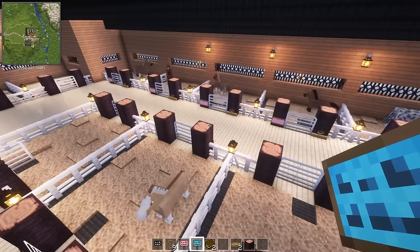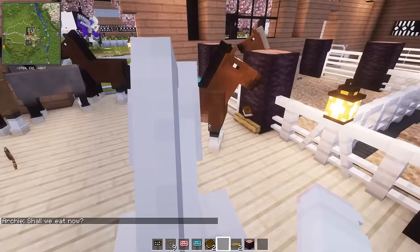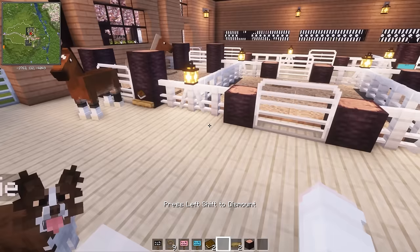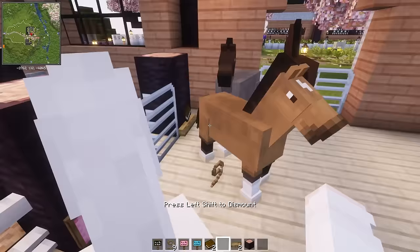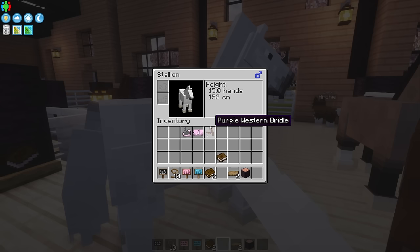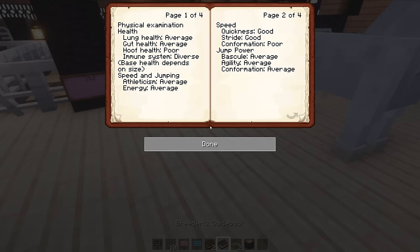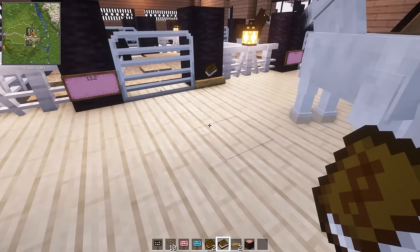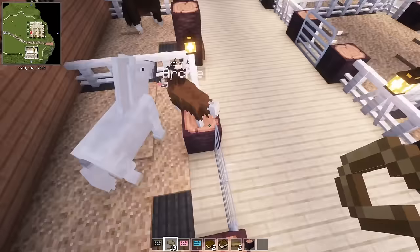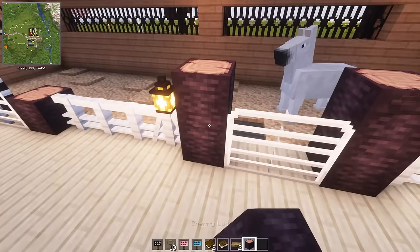We'll have enough stalls but absolutely no room to actually breed anymore. Oh my goodness, Archie, I am busy. Why are you telling me you're hungry? I guess I could set down a bowl for him so he could eat. This is a stallion, exactly 15 hands. As far as the graying - yep, capital G - so it's got the graying gene. I wonder what color he was originally - he definitely changed.